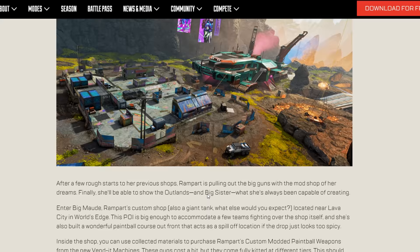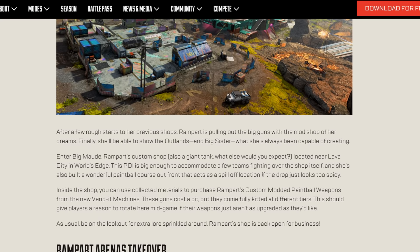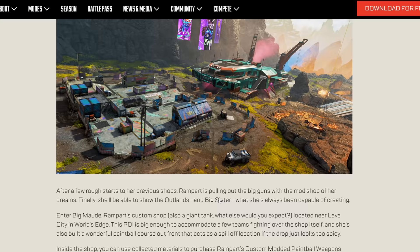The POI still has a balloon so you can get out, since it sits toward the edge of the map. You can reach Lava Siphon using the jump pad balloon. It's still south of Geyser. Hopefully there's a lot of loot here — the notes mention it can house multiple teams — so be sure to check it out once it launches.